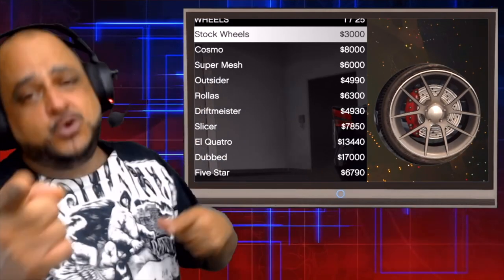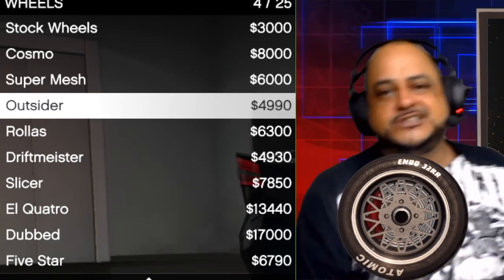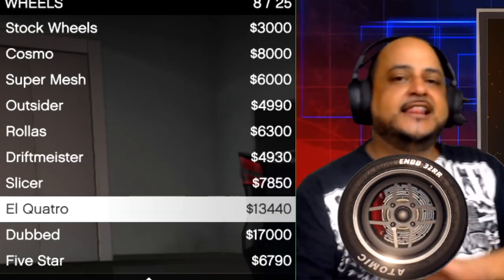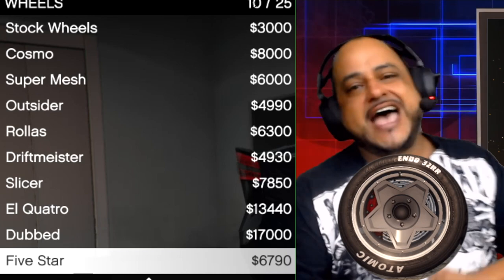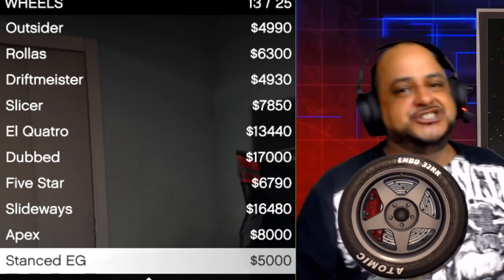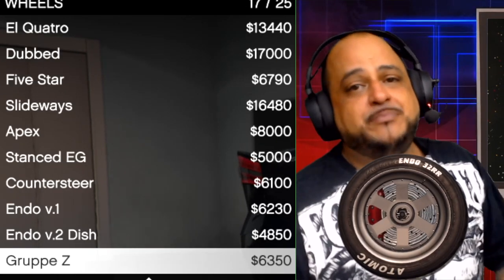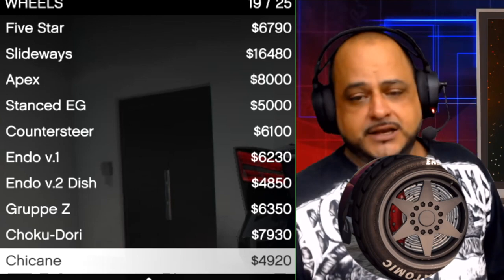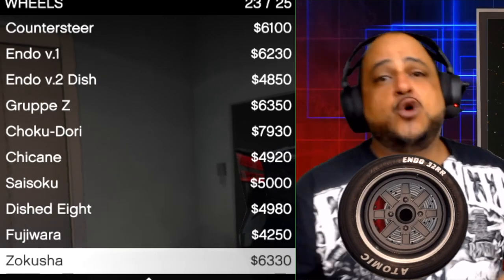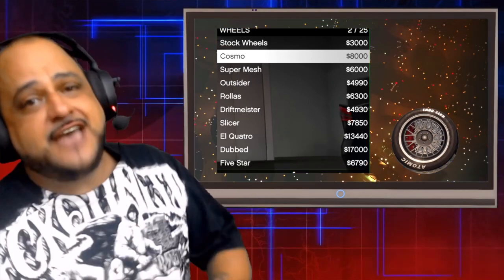Alright, first up: Cosmo, Super Mesh, Outsider, Rollers, Driftmeister, Slicer, ES Quatro, Dubbed, Five Star, Slideways, Apex, Stance, EG, Counter Steer, Endo V1, Endo V2, Dished, Grumpy Z, Choku, Dory, Chicane, Sysoku Dished Eight, Fujiwara, Zoku Sha, Battle Eight, Rally Master. Alright guys, there you have it — all the Tuna rims in the game.